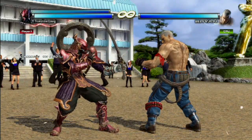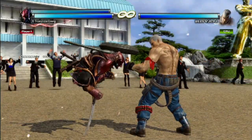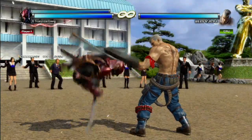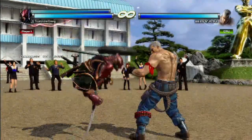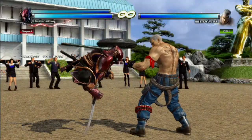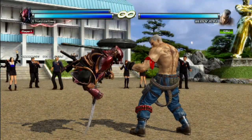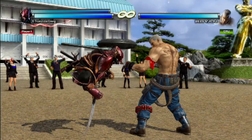Now the next stance we're going to go over is his flee, which is done by pushing down, 1 plus 2. He has a lot of stuff he can do out of this. However, it should be noted that whenever jumping, his sword becomes unblockable. Also, he raises his hitbox, and if someone tries to hit you with a low attack, they will hit your sword — pretty defensive. But you cannot block while in any of his stances, so keep that in mind.